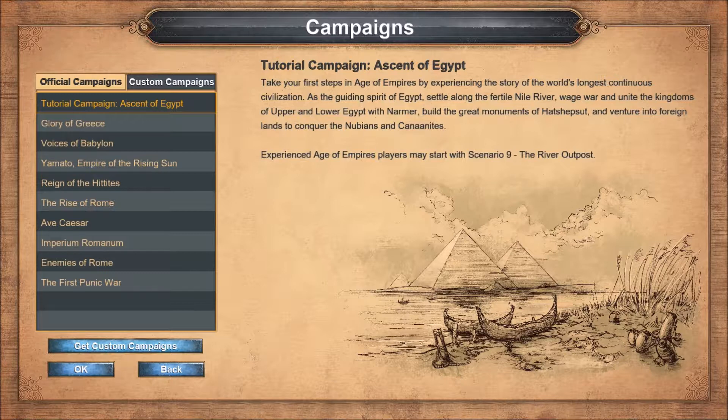Build the great monuments of Hatshepsut — I'm not sure about the pronunciation, sorry about that. And venture into foreign lands to conquer the Nubians and Canaanites. Experienced Age of Empires players may start with Scenario 9, the River Outpost.